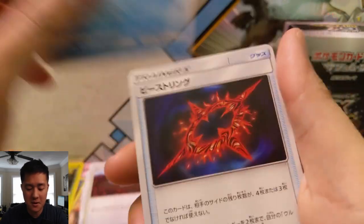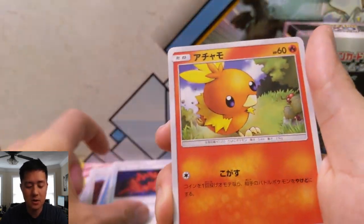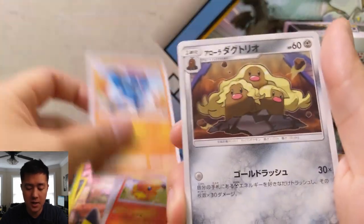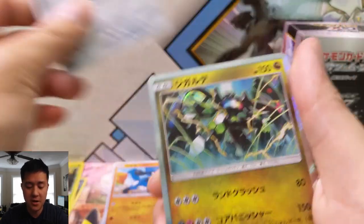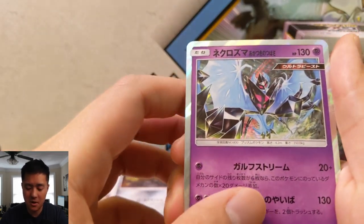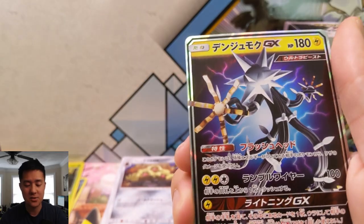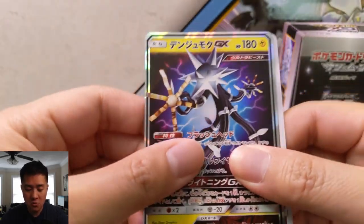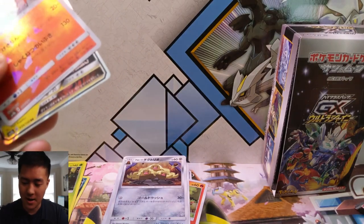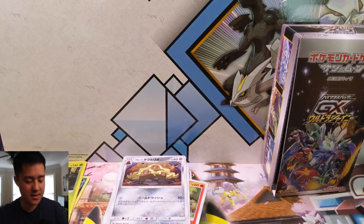Second-to-last pack: Abomasnow, Beast Ring, a cute little Torchic, a Riolu, the fabulous-haired Dugtrio, Zygarde — and then Dawn Wings Necrozma, Zarude... boom! Oh my gosh, what is happening?!